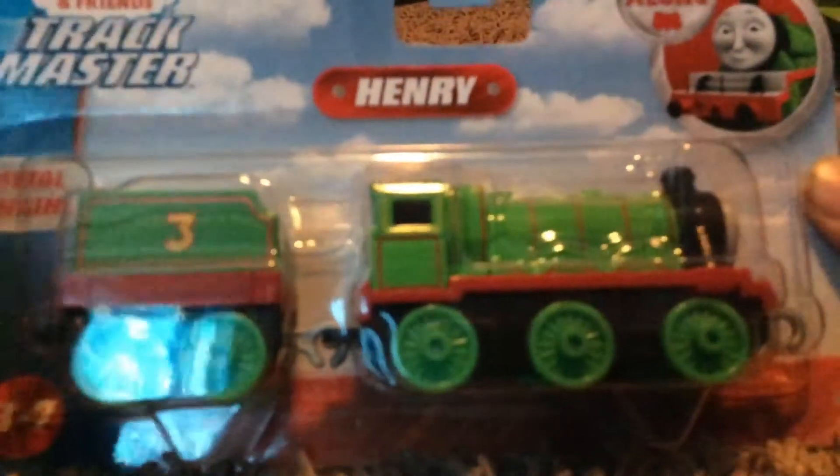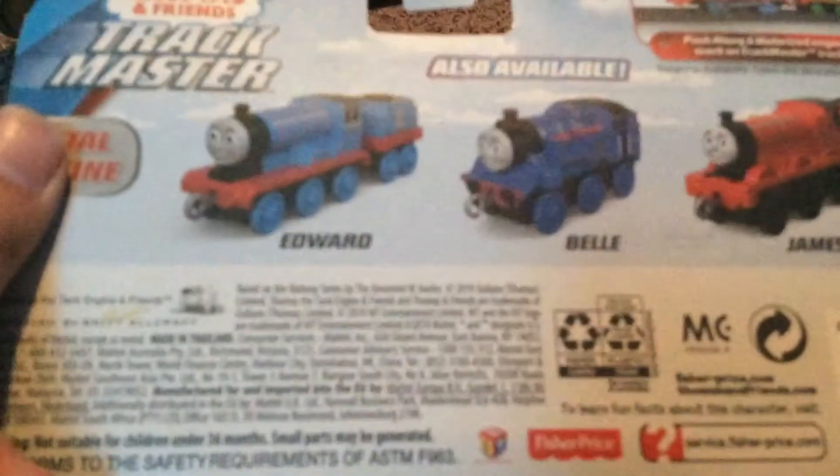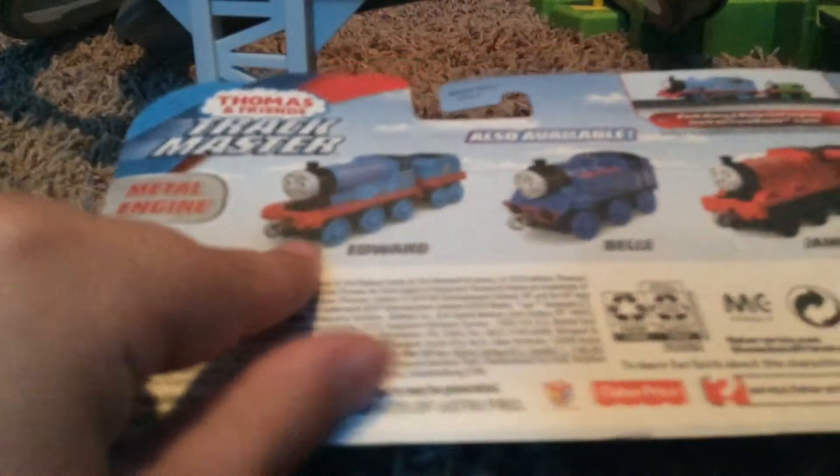Look — the regular Thomas Trackmaster nameplate thing right there. And I'm just gonna do this, and you got Henry up there, instead of the other package which you saw in my other video. Same old Henry, not a red name on the bottom. And the back — I like the back as well. This was always a motivation for me to get more. Got Edward, Belle, and James. And it says it can hook up.